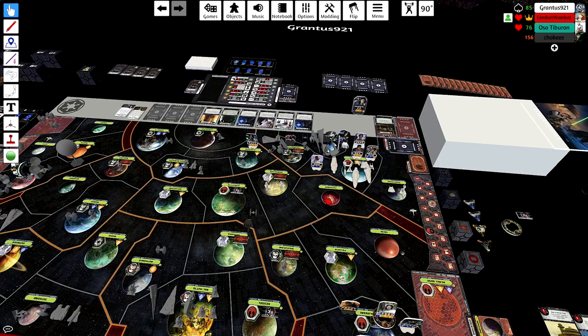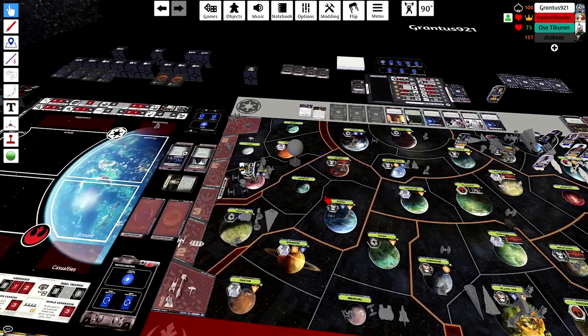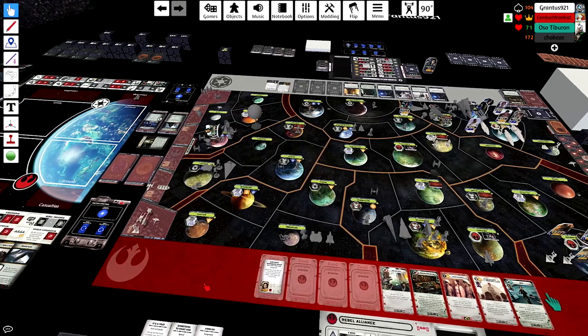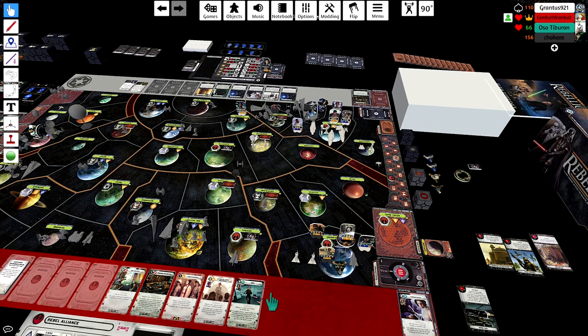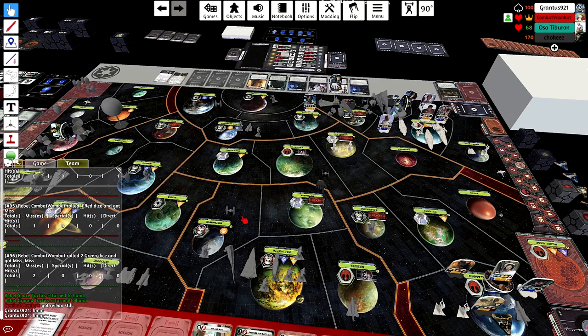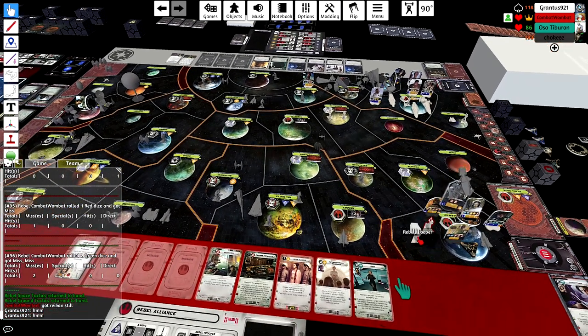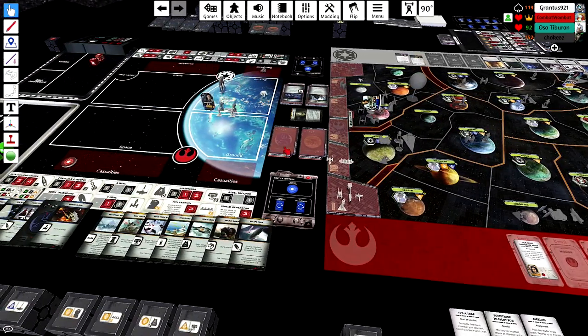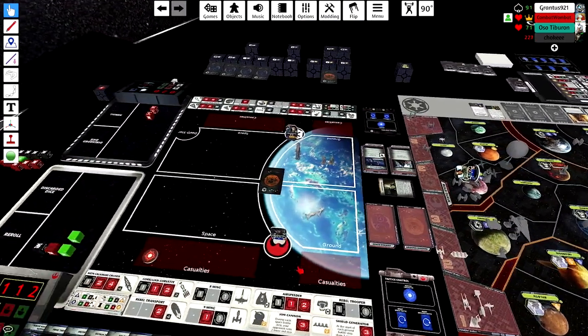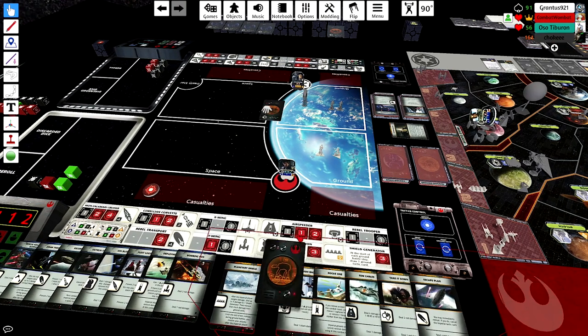I moved a speeder to Mygeeto to make this a more difficult decision for Veers. I wanted him to see a base he could take over in Dantooine - I have an X-wing there and he doesn't have Hunt Them Down anymore. If he decides to blockade and take over the Rebel Base, I would love that. I also wanted him to consider Mygeeto. I tried to thin out my forces in Dantooine to bait him away from Rebel Cell, but he's going for Rebel Cell anyway, which makes a lot of sense.